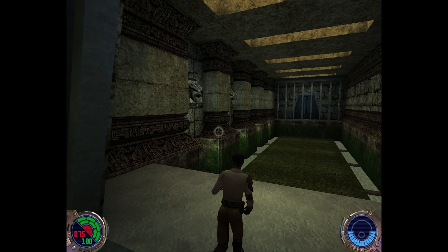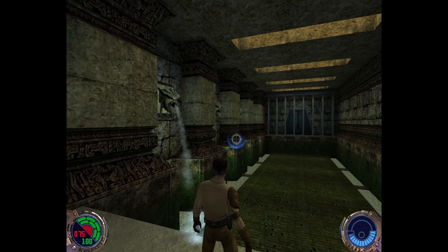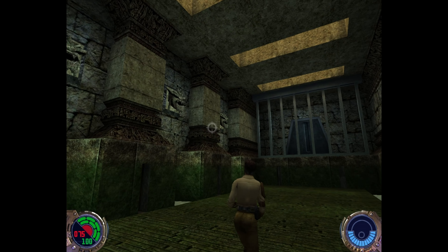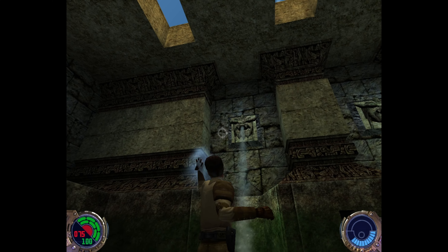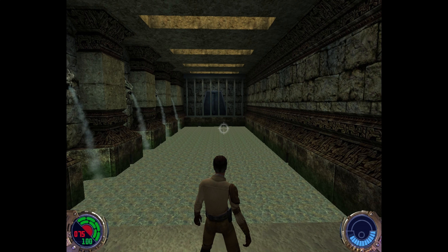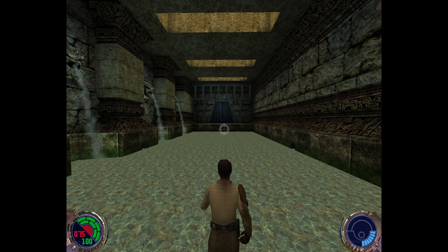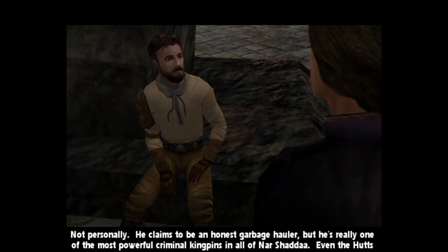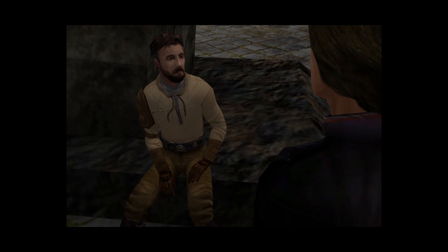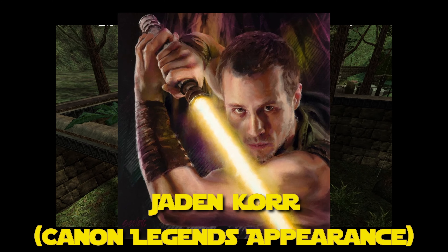Jedi Outcast, the second game in the series, takes place two years later — now about 12 years after the events of Return of the Jedi — and Kyle and his partner Jan Orse are completing missions for the New Republic. Kyle is now back to just a regular soldier, having cut his connection to the Force due to the experiences he had in Mysteries of the Sith. But when a new threat, the dark Jedi Desann, both kidnaps and then apparently kills Jan, Kyle eventually goes to the Valley of the Jedi and uses this mystic font to rekindle his powers, crossing paths and even having a few missions with Luke Skywalker, who had been holding onto Kyle's lightsaber at his academy on Yavin 4.